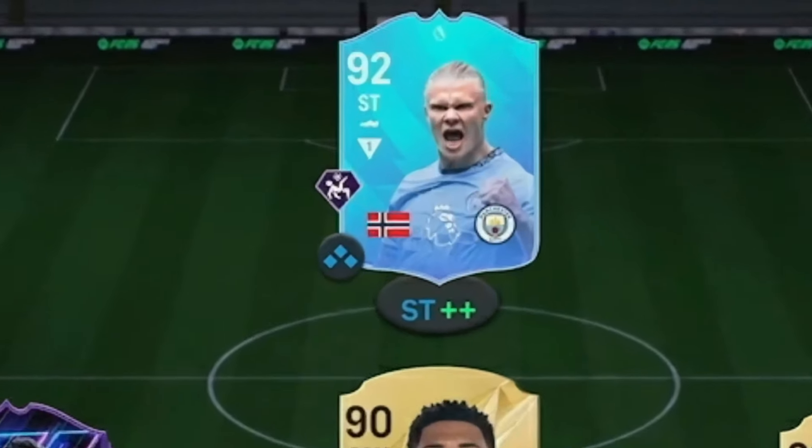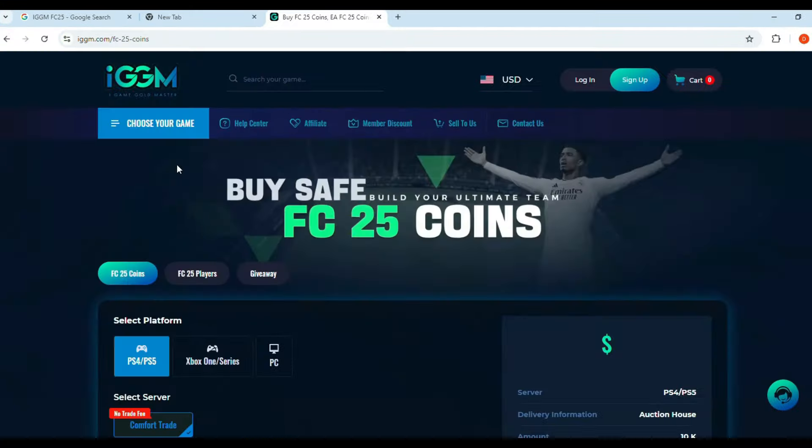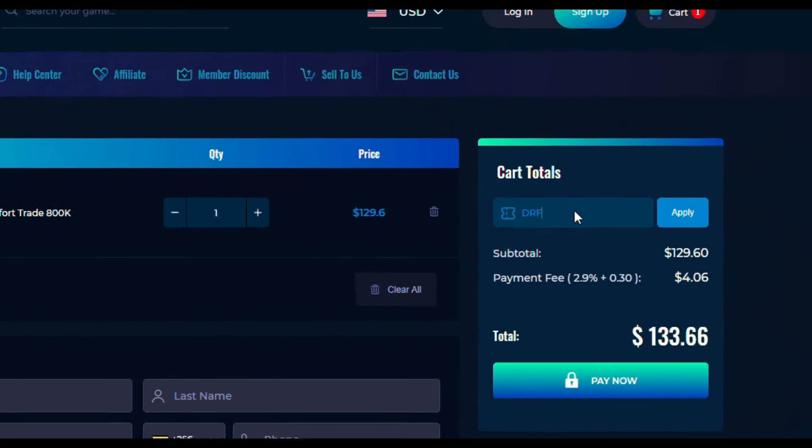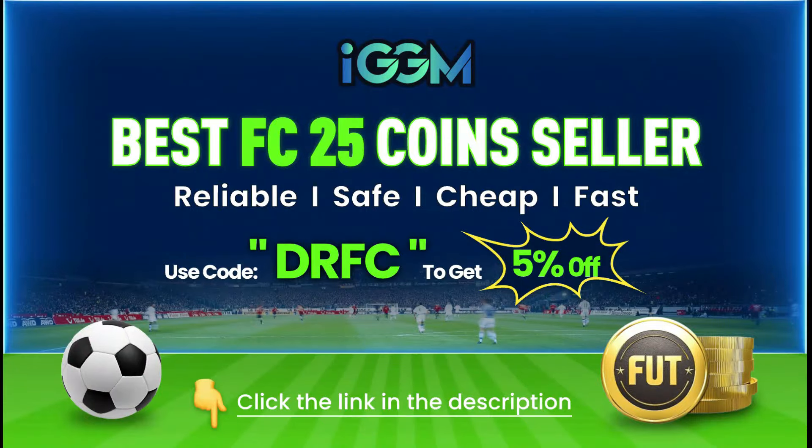If you want cheap, safe, and quick FC-25 coins, visit IGGM.com. Use the discount code DRFC for 5% off. Check the link in the description.